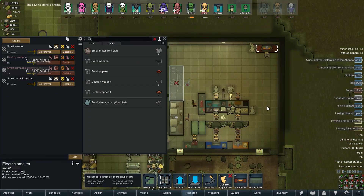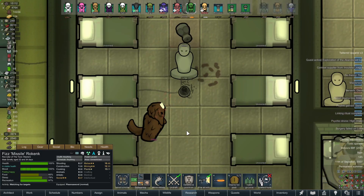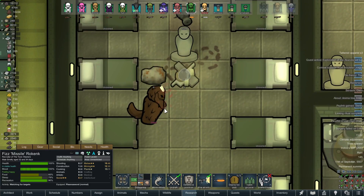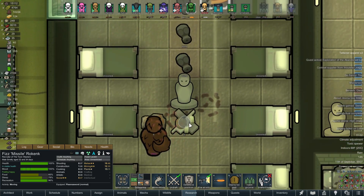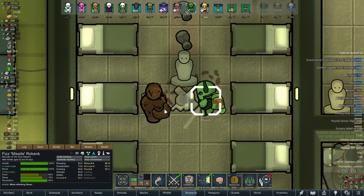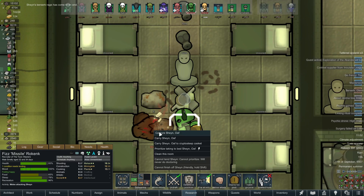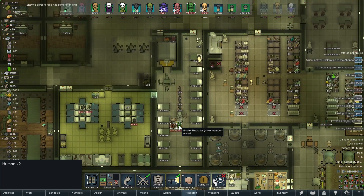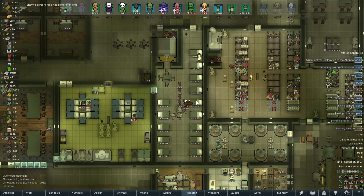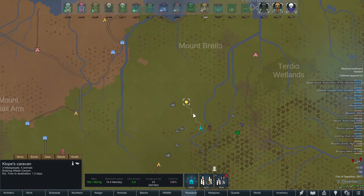A prisoner just went berserk and broke out — Missile has arrived to deal with him, but fists only. This poor guy has no arms and we took his eyeballs too. It's a very feeble berserk rage, but we have to deal with it appropriately. There we go — he's back out of action. Very unfortunate what's happened to those folks.